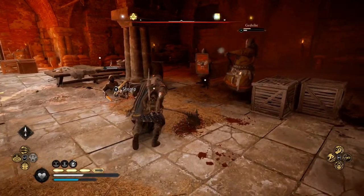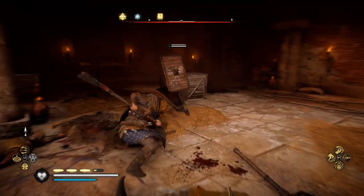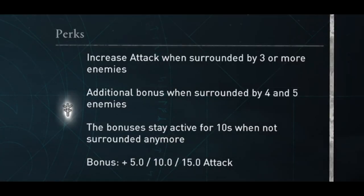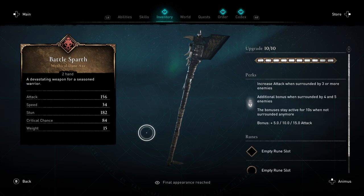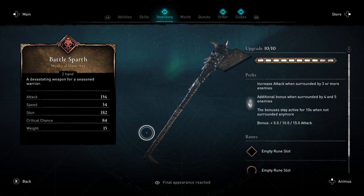The ability on this weapon increases attack damage when surrounded by three or more enemies, which in siege battles makes it very useful. It gives you an additional bonus at four and again at five enemies surrounding you. The bonus stays active for 10 seconds after you're no longer surrounded, giving you plus 5, then plus 10, then plus 15 attack. In siege battles that plus 15 is going to be pretty much always active, so I definitely recommend picking this up and equipping it for every siege battle.